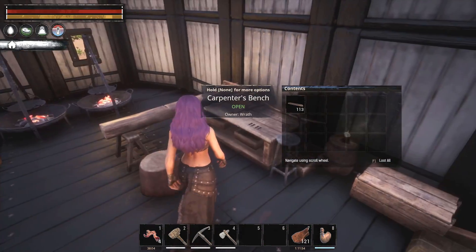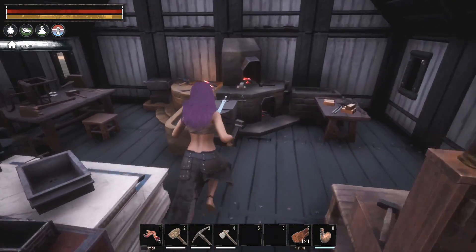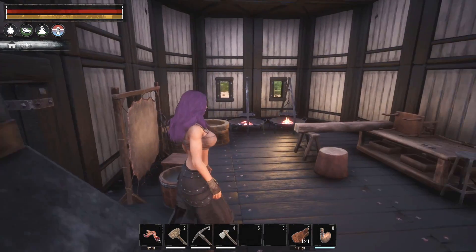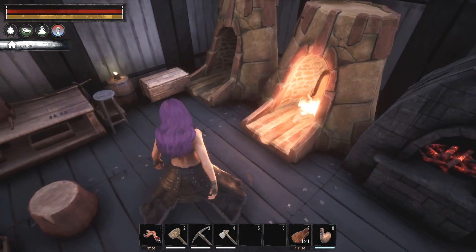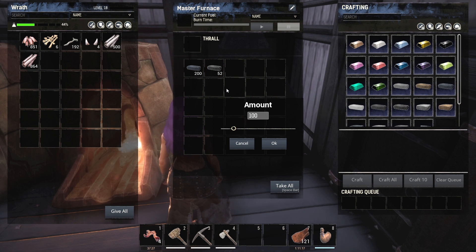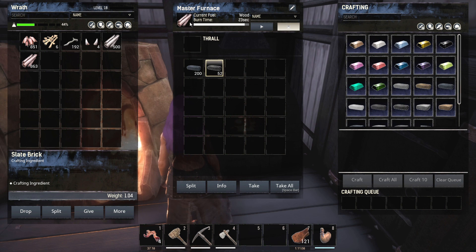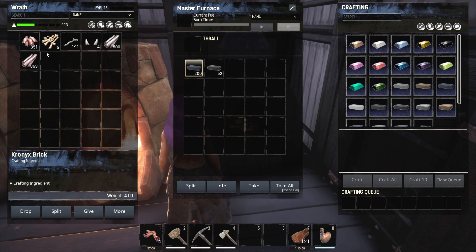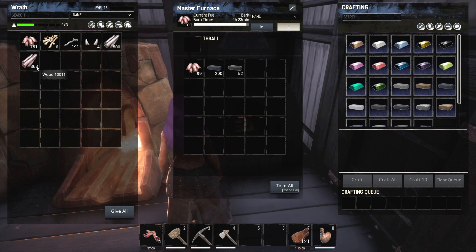Let me grab a couple things real quick so we can show off a little trick. A lot of people don't know about this. I'll put 100 wood in here and hit play — look at the fuel time: 41 minutes roughly. Now let's put 100 branches — 20 minutes, so about half the time. Now bark — one hour 23 minutes, so about double. So bark is better than wood, wood is better than branches.